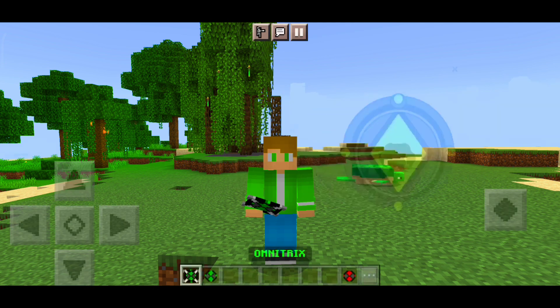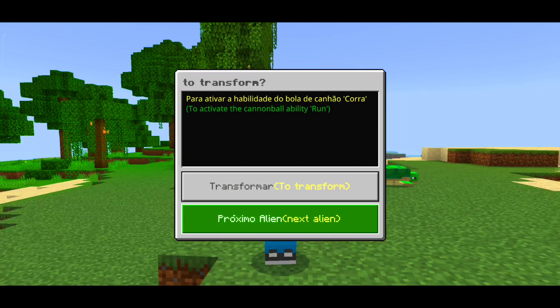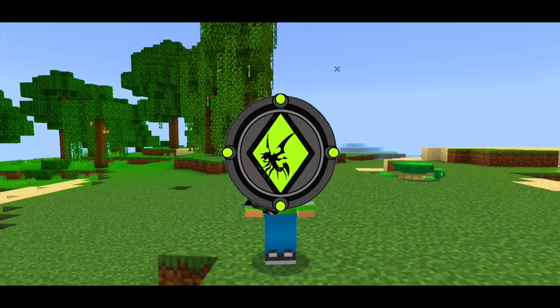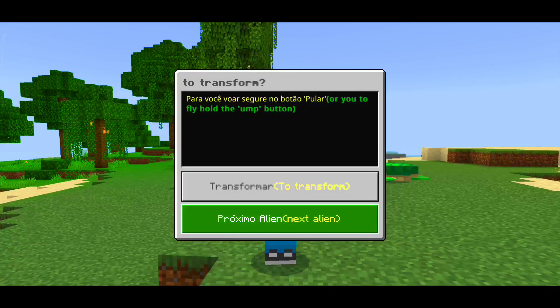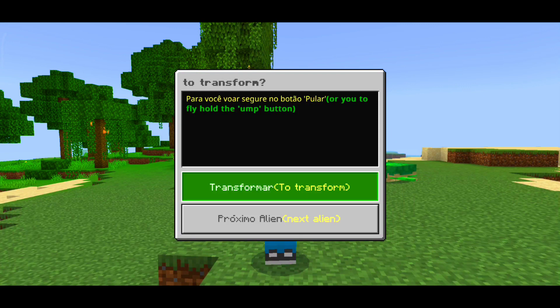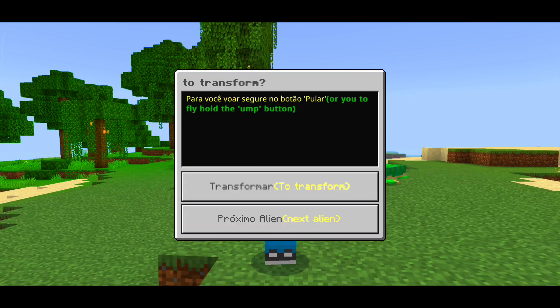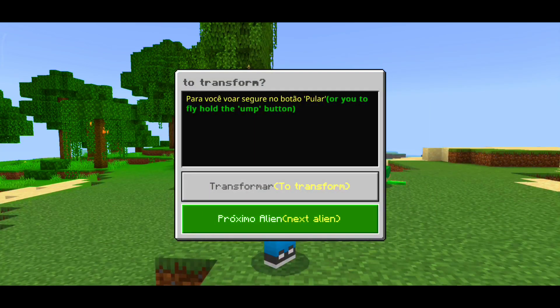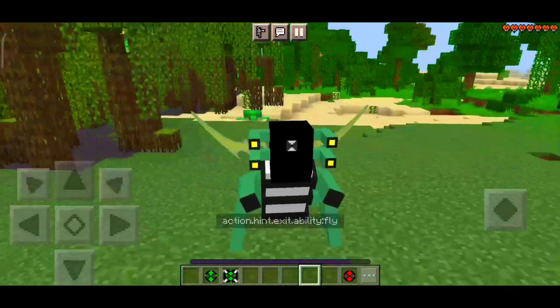Now here's what you do: just click once and you can transform into the first option, or click 'next alien' to cycle. When you go back, the next alien will be ready. You can click again on the alien and choose to transform into the first or second option, or pass to the next alien. I really liked these little buttons — the options for choosing whether to pass or transform. Click on the alien, go to 'transform', click twice, and you're done.